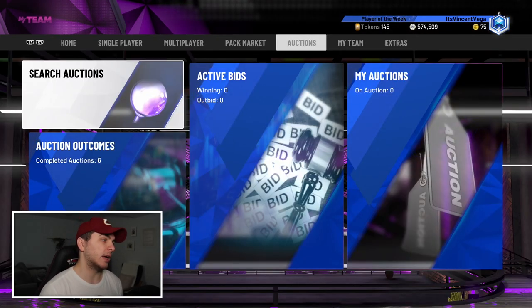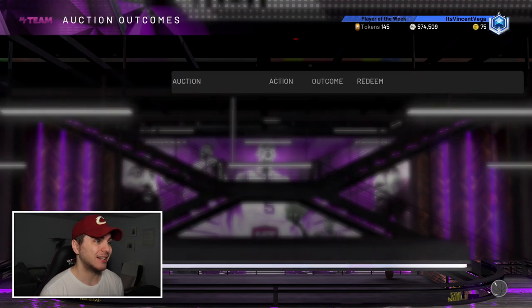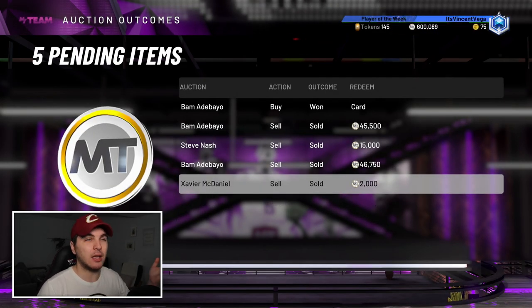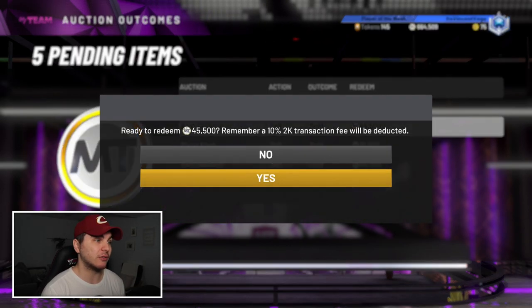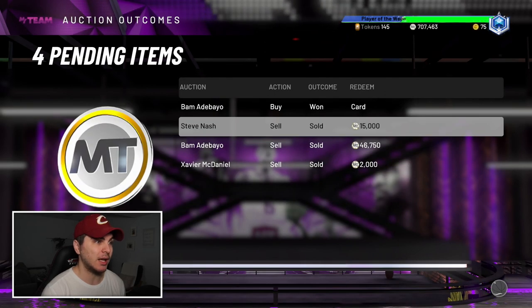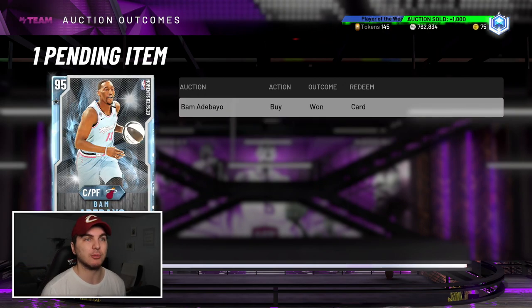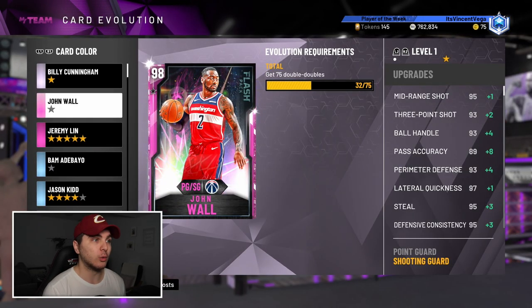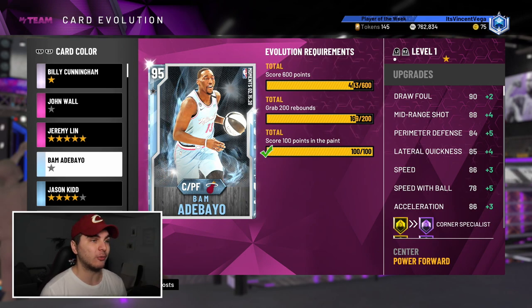I did indeed sell Eddie Curry — got 100K for him. I took a small hit on profit from what I bought him at, but he helped me go 12 and 0. I also sold a couple of evo Bam Adebayos, and a Steve Nash I pulled from a daily login pack, and Xavier McDaniel from a locker code. We're up over 750K MT — let's go! I've got one more Bam to evo, probably selling for around 50K each.